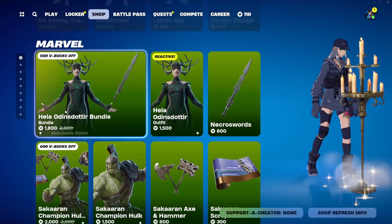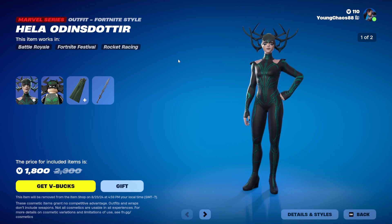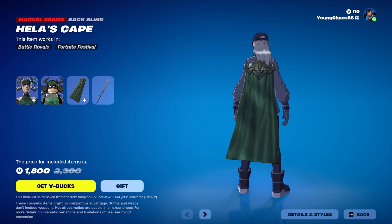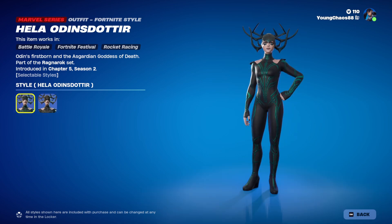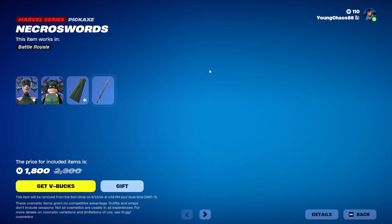Next we have the Hela bundle — a total of four items, though it's pretty small. The Hela skin is 1,500 V-Bucks and includes a secondary style that removes a lot of the green detail. The skin also includes a Lego variant. We also have the Necroswords Harvesting Tool for 800 V-Bucks.